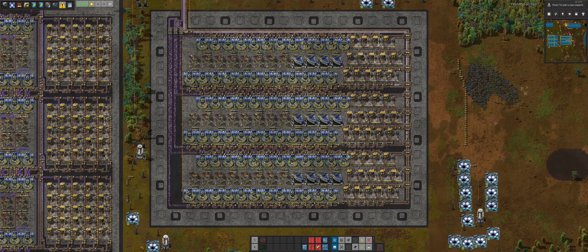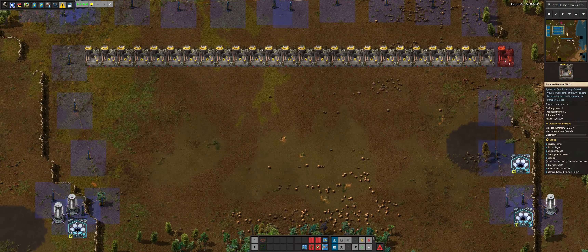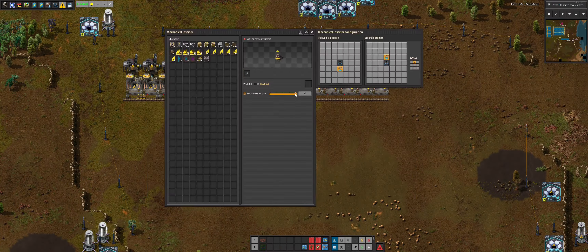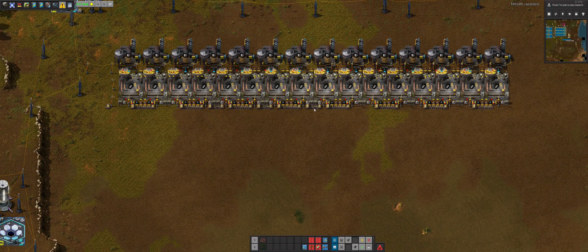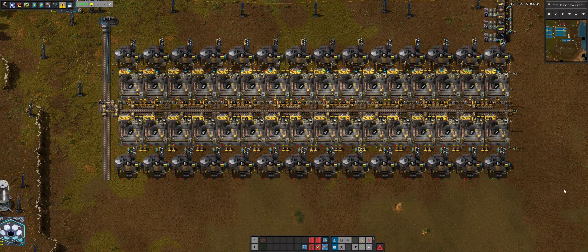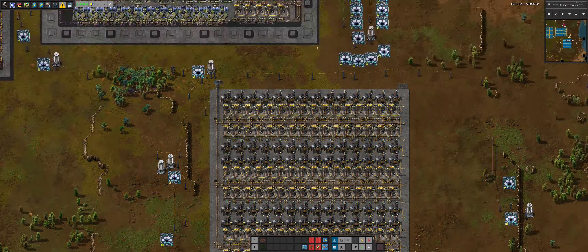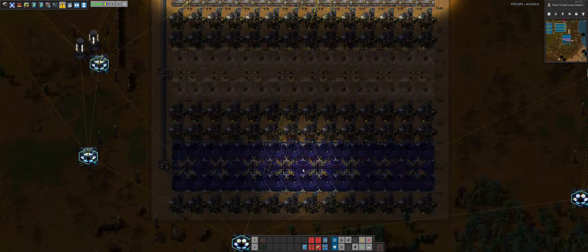Now we're moving on to steel plates tier two. First thing of course is we make the recipe. Steel plates tier two might not be possible to get 15 per second because we would need a total of 240 advanced foundries. We'd also need 75 Coke per second — that is seven full belts of Coke, which we are definitely not producing. We also need 120 iron ore per second and 1.5K water, which is just two offshore water pumps. But 120 iron ore per second is six yellow belts of iron ore, which was just a little bit too much. So I decided to reduce it down to producing about six steel plates per second, because I don't think I'd ever really get to 15.